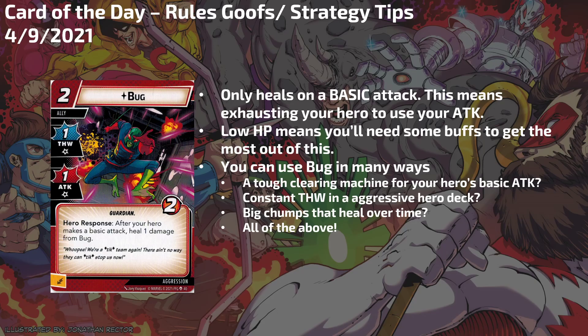You can use Bug in a ton of ways. He can clear tough for you — he clears tough, then you go in with your basic attack, hopefully a pumped-up attack, and really hit the boss or minion dead. He could be a constant thwart like a Beat Cop in an aggression deck. And he could do big chumps that heal over time. A lot of chumping characters take one attack, then a second and they're gone — Mockingbird stuns, thwarts once, takes a second attack. Bug throughout the game could absorb multiple attacks for you, and depending on the difficulty, many more. In the Galaxy's Most Wanted campaign, people are complaining about the Collector — it's really hard to keep allies out because they're constantly getting attacked and end up in the Collection. Bug is really great against the Collector: if you get his health high, he can absorb a lot of the indirect damage, soak minion attacks every turn, and by just attacking the Collector you'll slowly heal Bug so he can keep those minions on the board while providing a lot of value.